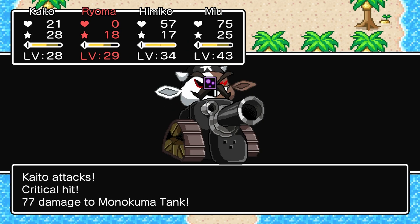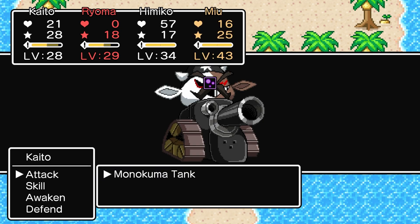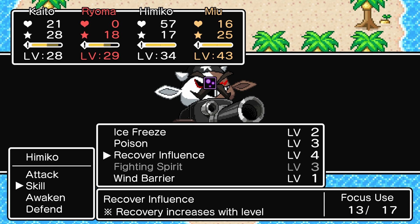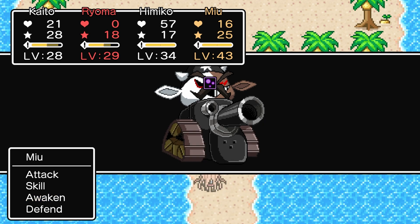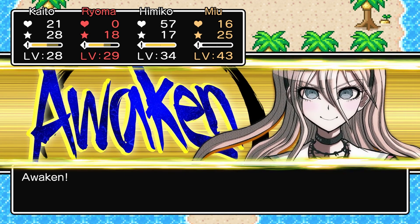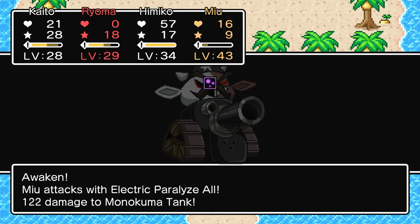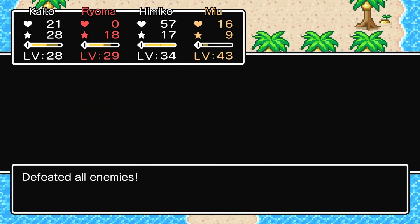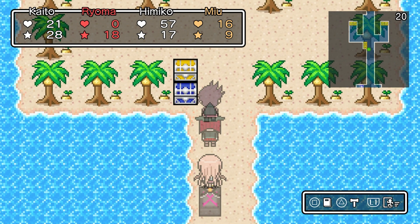Kaito! That might have been the clincher. Alright, do it. Himiko — this is the last hurrah. Awaken Ice Freeze. Awaken Electric Paralyze All. Please be enough. If this doesn't kill, then I've probably lost. That was good. YES! Oh my god! By the skin of my teeth.